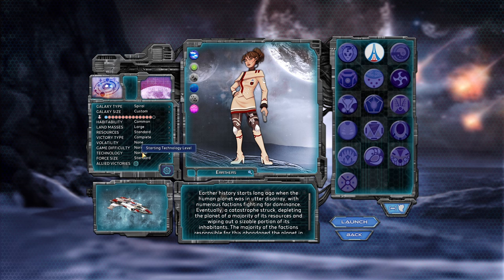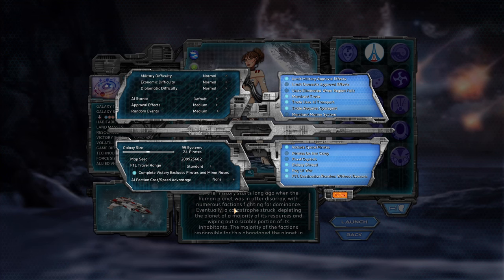There are also difficulty settings and technology level settings. Technology levels include: normal for starting out with solar flights — flying around your solar system; none for starting planet-bound; and advanced for already being able to travel between solar systems in terms of tech when the game begins.